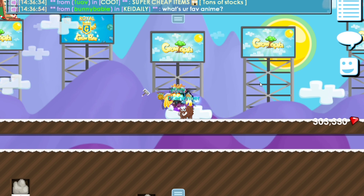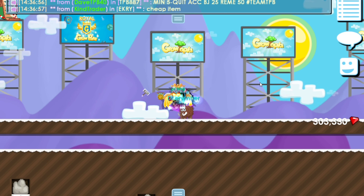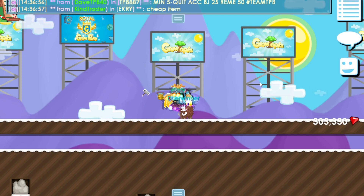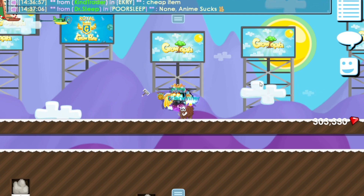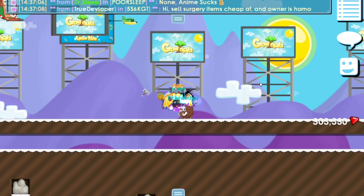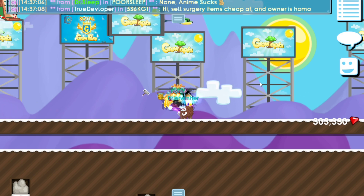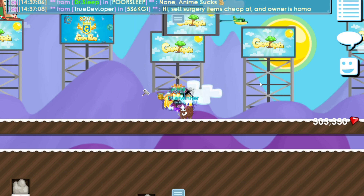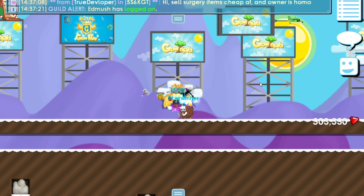Gue mau ngasih file — kalau lo buka lo bakal ke Google Spreadsheet. Nanti isinya kayak list-list power pet battle: DPS-nya berapa, damage per second, damage per click, pet apa aja yang bisa attack, yang nge-shield, pet apa aja yang nge-heal.